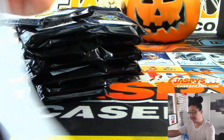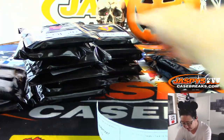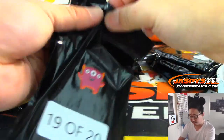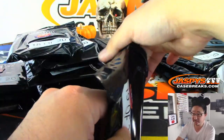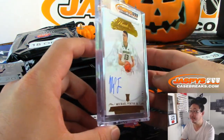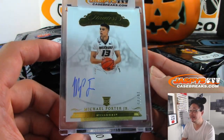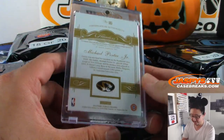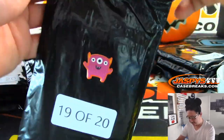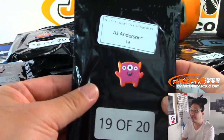Alright, good luck. I'm going to start off with AJ Anderson with pack 19 of 20 — AJ, good luck, last spot. Mojo going first, and you're going to get Michael Porter Jr. rookie autograph from Flawless, 16 out of 25 — pretty highly touted prospect. Hoops always resells pretty well on the secondary market. Nice start for AJ Anderson.